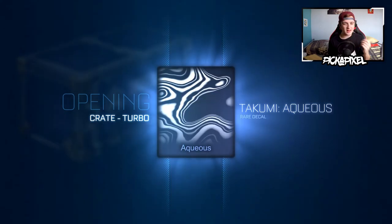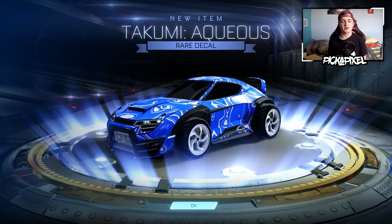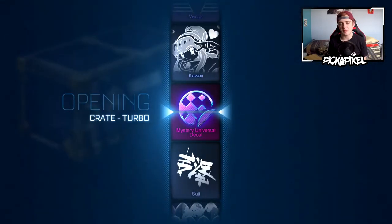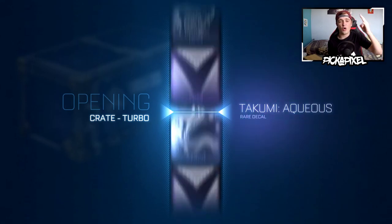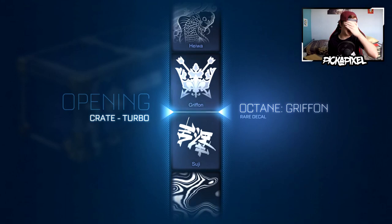There's the beautiful decal. The thing is, when you open turbo crates in little five-crate chunks, and there's been nothing to scream about. But with over 50 crates you'd hope to get something good — either a painted Endo, a painted exotic wheel, or a mystery decal. It's got to be one of those three, come on, surely — just gonna hit us with the Tsuji, of course.